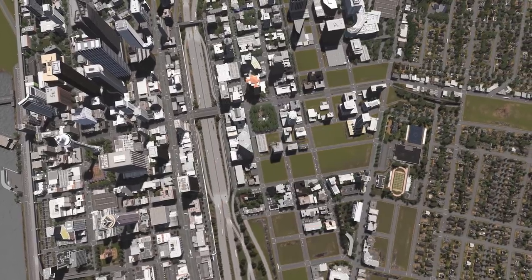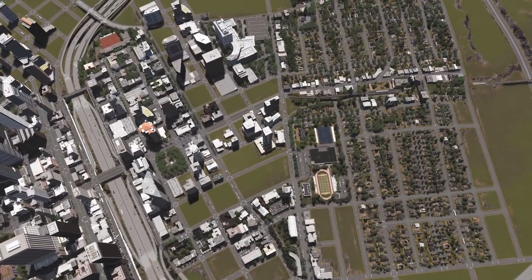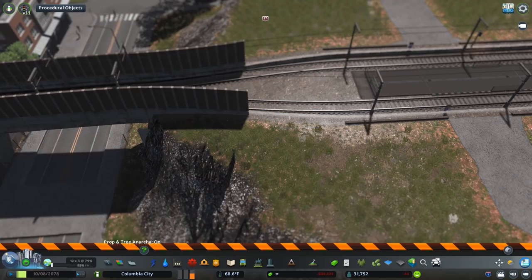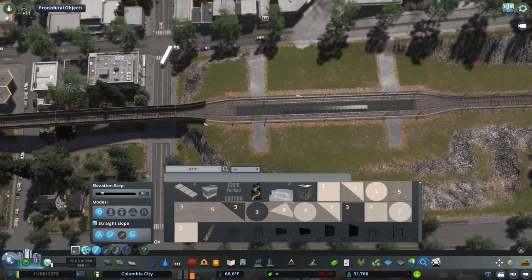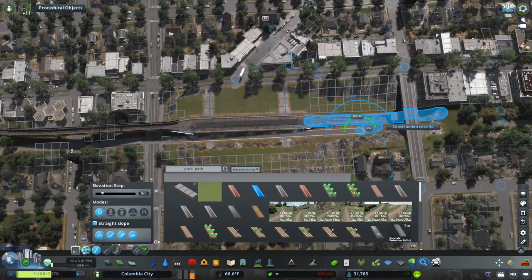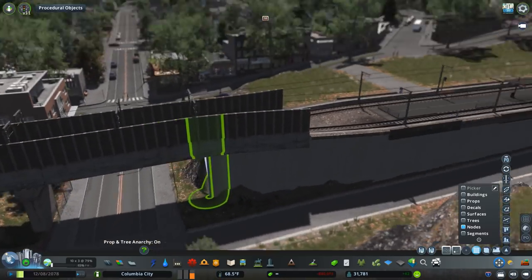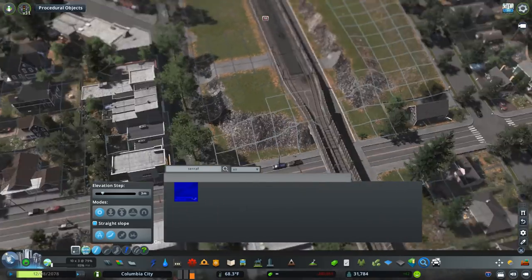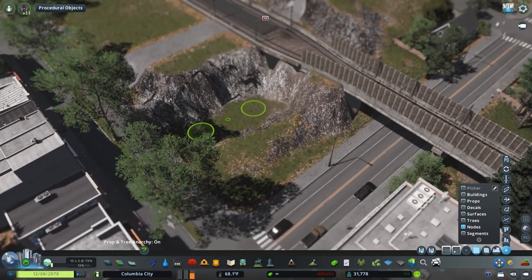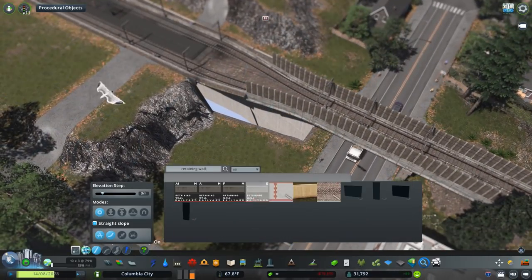Right now we're working in the suburbs - we're actually destroying some stuff built earlier in the series. These suburbs are going to be upzoned pretty soon. We're placing a light rail station near this main street, and this station was pretty hard to get to work - you need to get the terrain height just right, it has to be totally flat. This is the LRT station by Klus, part of the LRT network pack which I'm using for the rest of the infrastructure as well. I really love this network pack. The station is a single platform where you walk across the tracks - pretty typical of urban light rail stations.